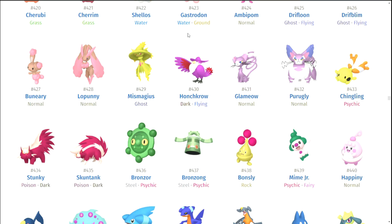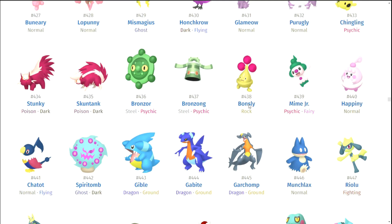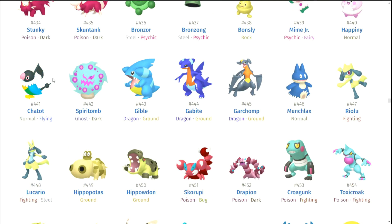Buneary and Lopunny. Mismagius. Honchkrow. Glameow. Purugly. Chingling. Stunky and Skuntank — why did they make them rose-colored? That's kind of weird. Bronzor and Bronzong — they're okay. Bonsly — it's sad because Bonsly is actually my favorite baby Pokemon, so that makes me really sad. Mime Jr. Happiny. Chatot — I like that they did try to make the colors different. Thank you for at least trying with Chatot. Spiritomb — the blue mixed with those purple things looks cool, that looks really cool, and I'm into it.